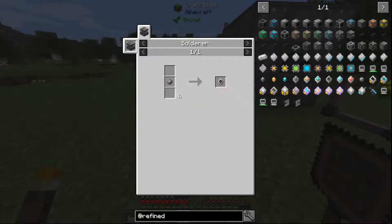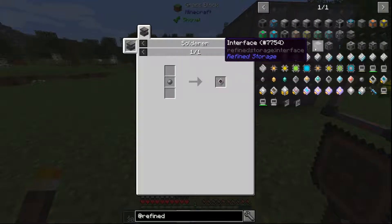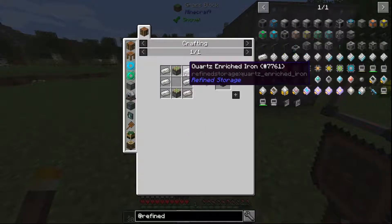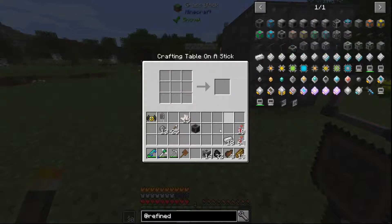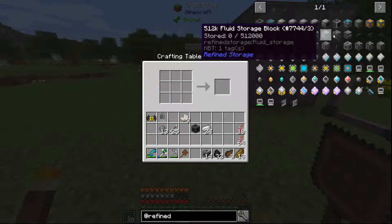Printed silicon — oh, now I need the solder. Iron — that's six quartz enriched iron and two sticky pistons. Let's see how much we can get out of this. Should be able to get 24 — very nice.